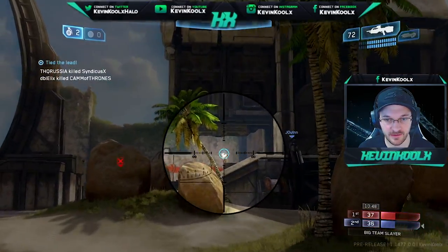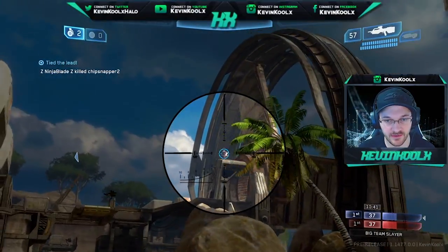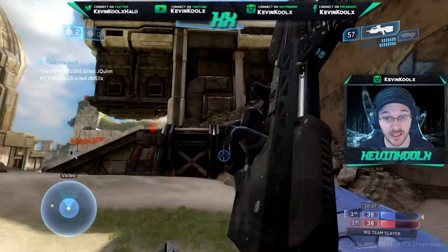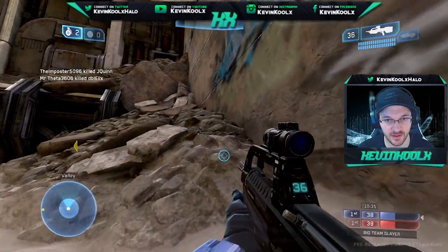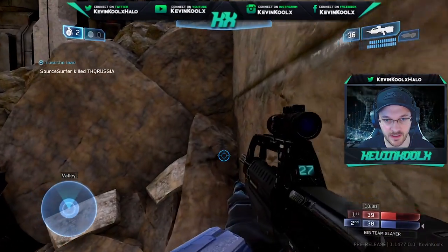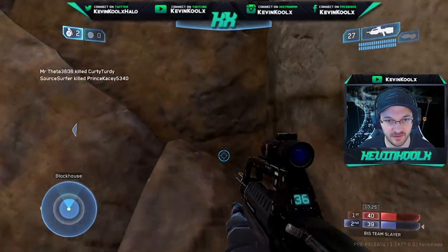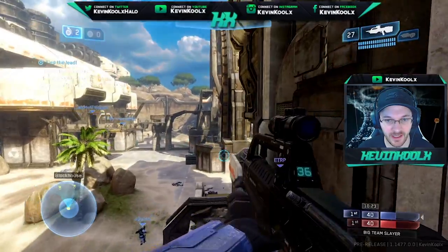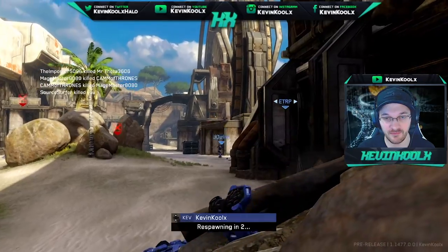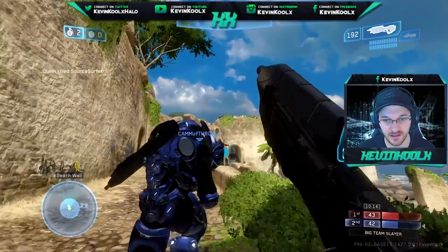Back on that aim assist discussion — I want to talk about it because controller needs aim assist. You can't just turn it off because it wouldn't be fair; mouse and keyboard players would have a clear advantage over controller players. Keyboard and mouse players are used to being the more superior input device when it comes to playing shooters, but Halo is a very different kind of beast. Not very many games play like Halo, and so being consistent with your shots, it's not all about being the first person to get a shot.